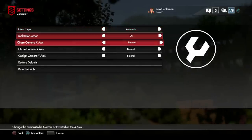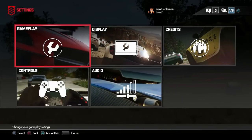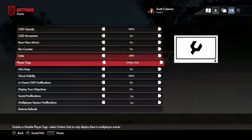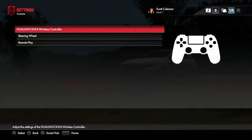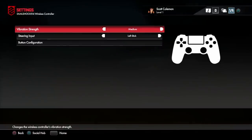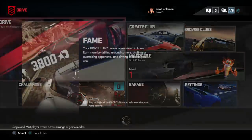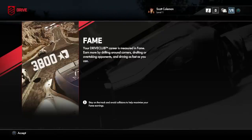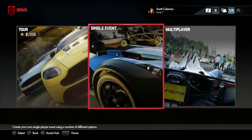Gameplay settings: gears set to automatic. So the game is called DriveClub - your DriveClub career is measured in fame. I've got to become rich and famous. Earn more by drifting around corners, drafting or overtaking your opponents, and driving as fast as you can. I'm going to go with one of these tours. There's multiplayer, single events, and tour. It's got quite a lot of races - I'll give them that.